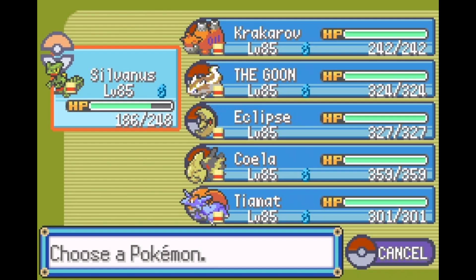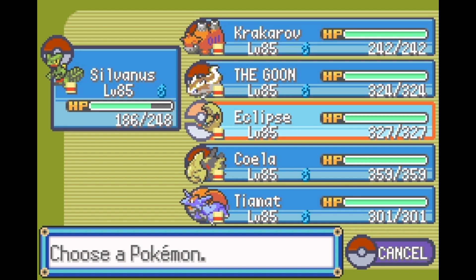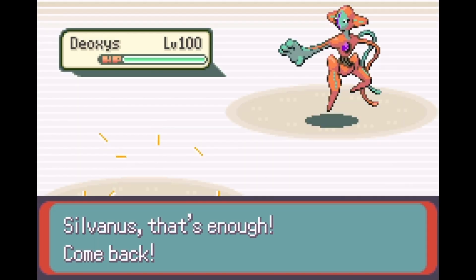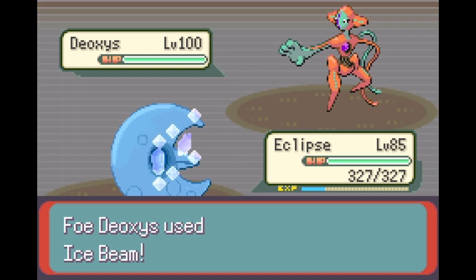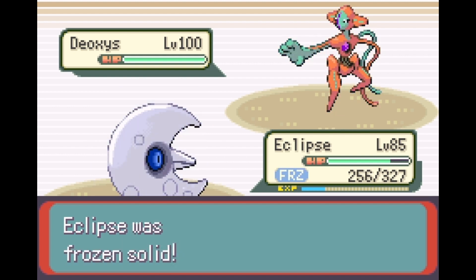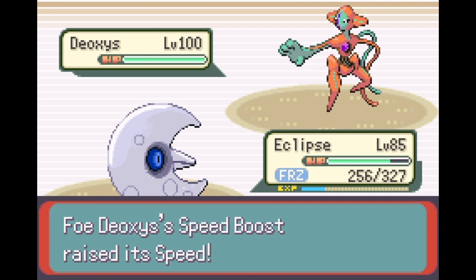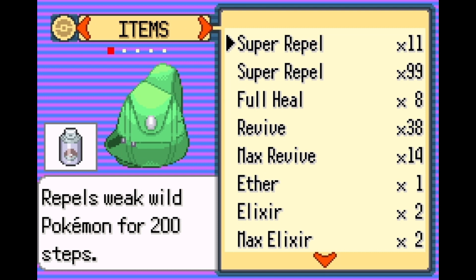In Speed Form, Deoxys is really really fast but has middling offenses. I did give it Ice Beam though. In later games you can just switch Deoxys forms with a Meteorite. It gets Speed Boost, which is a bit redundant because it's already the fastest thing in the game.